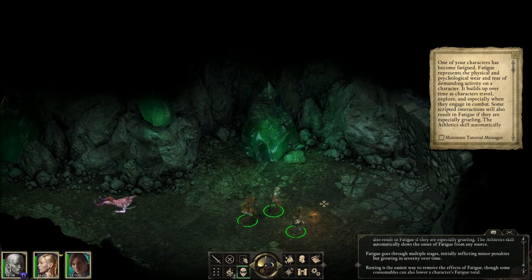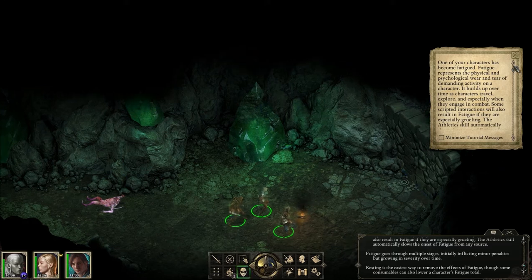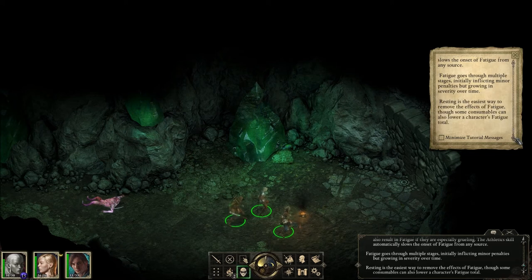Oh wait, dead end? One of your characters has become fatigued. Fatigue represents the physical and psychological wear and tear of demanding activity on a character — it builds up over time as characters travel, explore, and especially when they engage in combat. Some scripted interactions will also result in fatigue if they're especially grueling. The athletic skill automatically slows the onset of fatigue from any source. Fatigue goes through multiple stages, initially inflicting minor penalties but growing in severity over time.